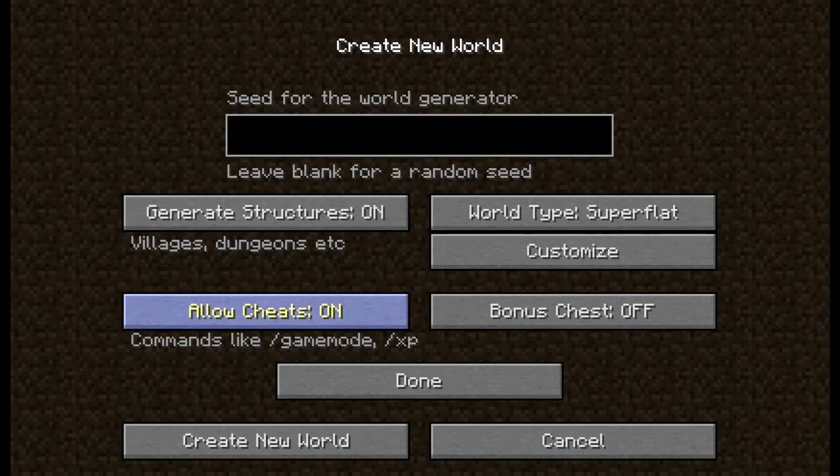And another thing you can customize is cheats. If you don't want to use any of the commands, then turn it off, or just leave it on. There's also a bonus chest if you think you need a bonus at the start of the game just to get that head start.